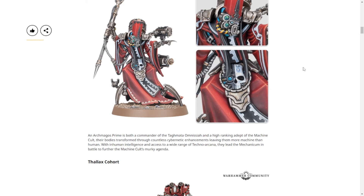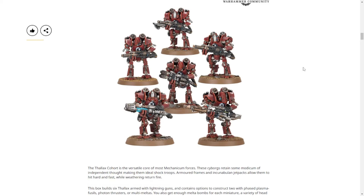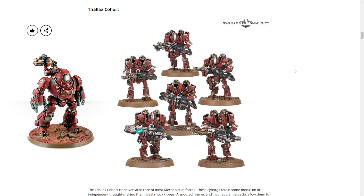Moving on to the Phalanx Cohort — these are plastic remakes of an old Forge World model, not that old honestly. These are coming out in plastic because I bought them in resin at last, so you're all welcome. I got these in resin because I like them so much. These next three models are all kind of robots — they're cyborgs, technically. They share a lot of visual identity with the Castellax robots.